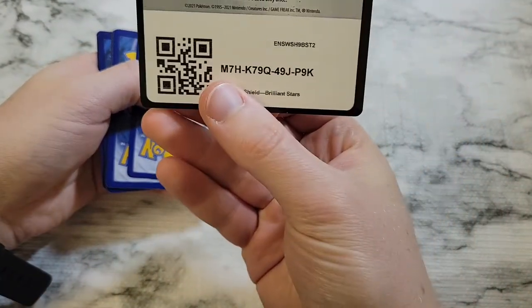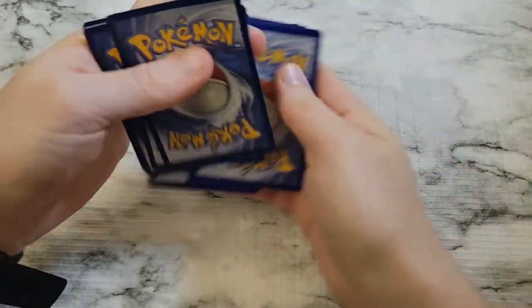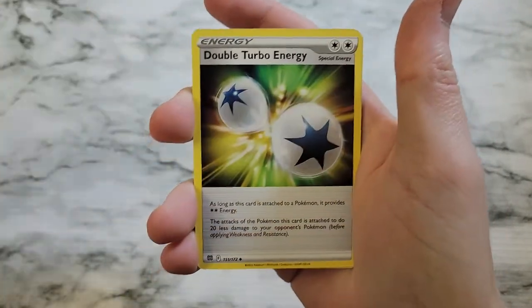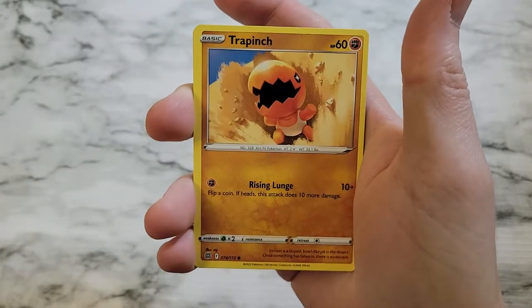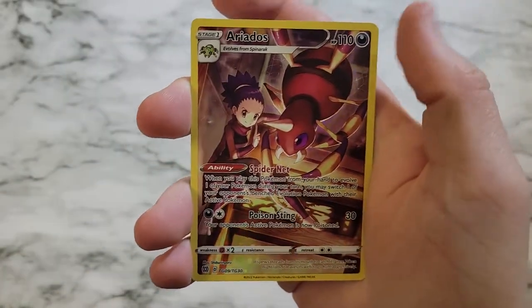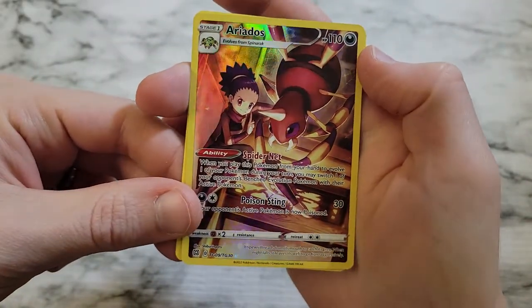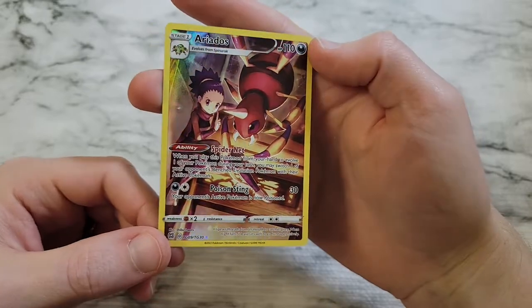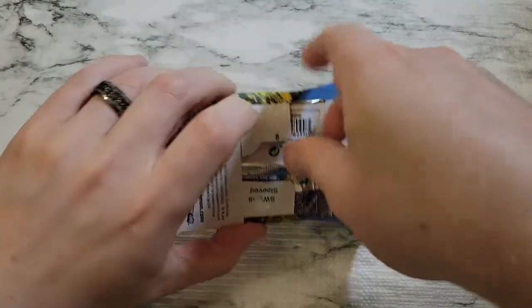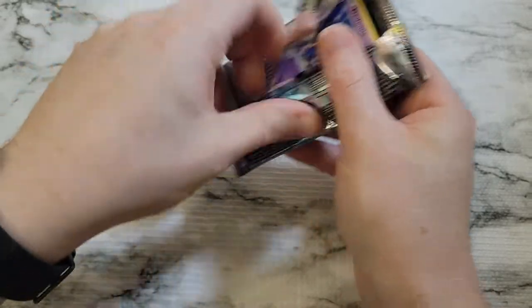Alright, white code card there you go. Cynthia's Ambition, Torkoal, Double Turbo Energy, Gible, Trapinch, Exeggcute, Starly, Shroomish — we got a Full Art Ariados, pretty cool, and then Liepard. A little off-center but still better than the regular. This is a subset right? Alright, two packs left, what could we get.